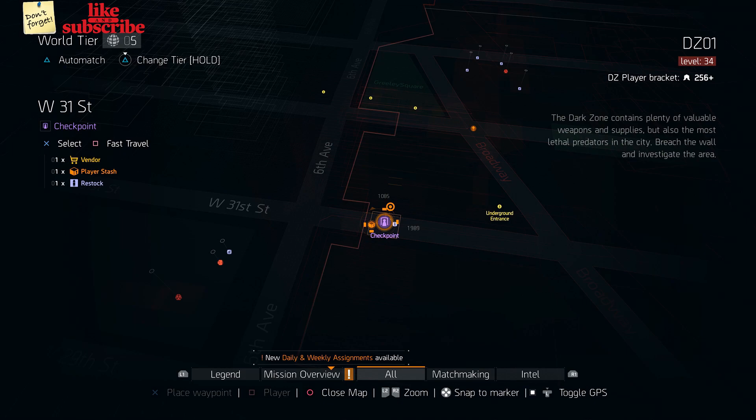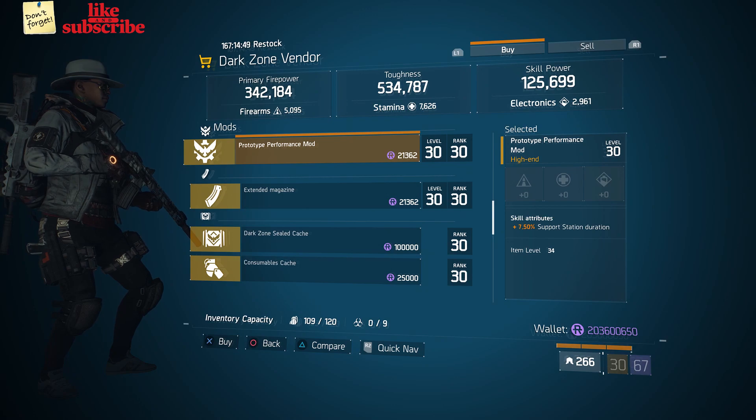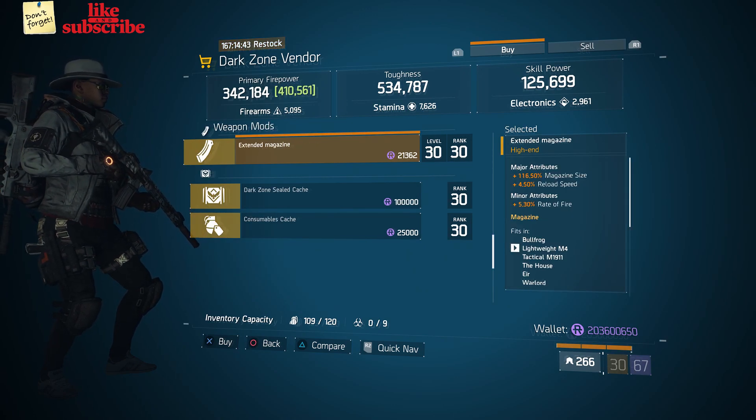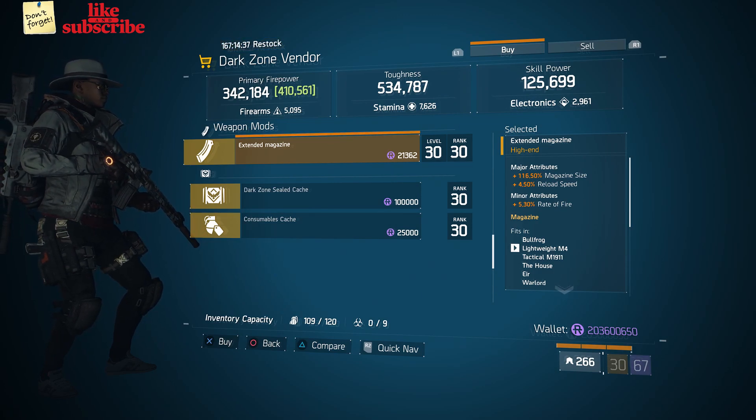For our next gear items, head over to West 31st Street Checkpoint. Here the gear vendor has a prototype performance mod with 7.50% support station duration. And also here we got an extended magazine with 116.50% magazine size, 4.50% reload speed, and 5.30% rate of fire.